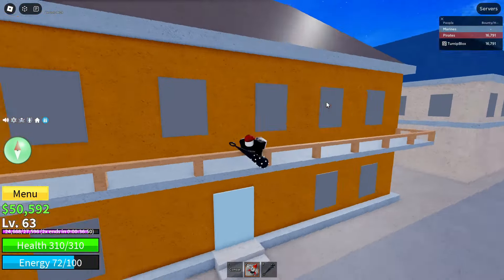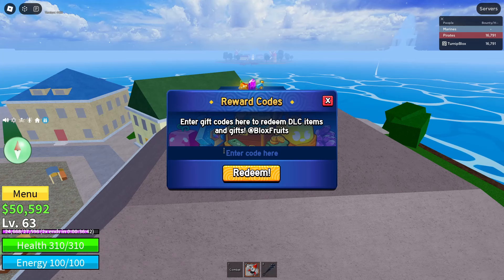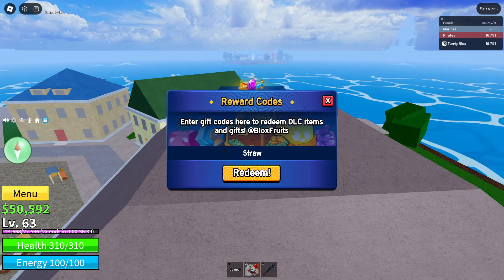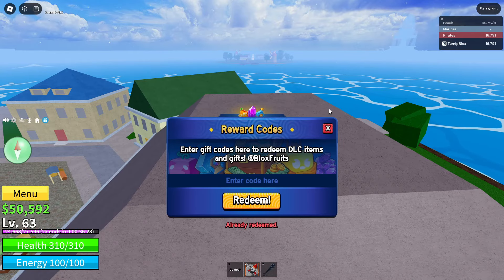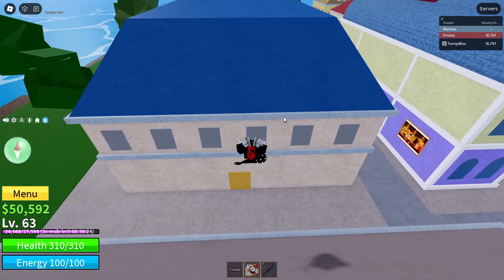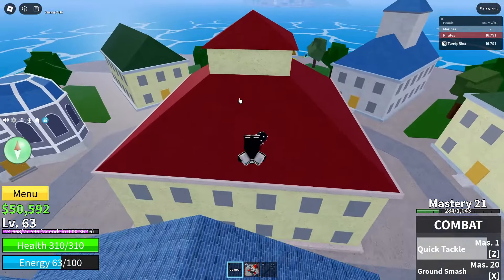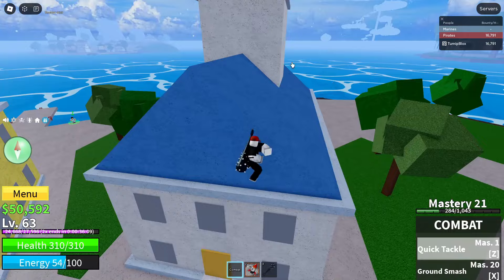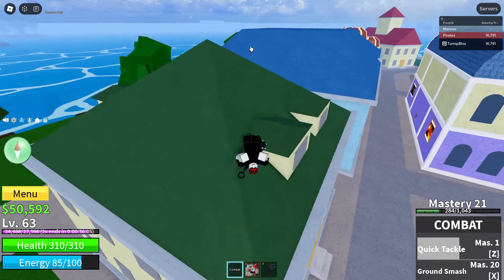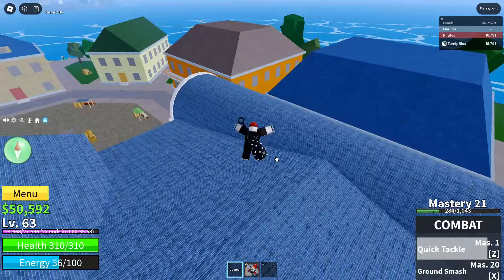Our next code is Straw Hat Main — capital S on Straw, capital H on Hat, capital M on Main. Once you've typed it in, click Redeem. That should also give you 15 minutes of 2x XP. If you guys don't know, you can only get 2x XP from codes, which makes it kind of exclusive. If you redeem all of the codes in this video it should give you up to about three hours of 2x XP, which is crazy.